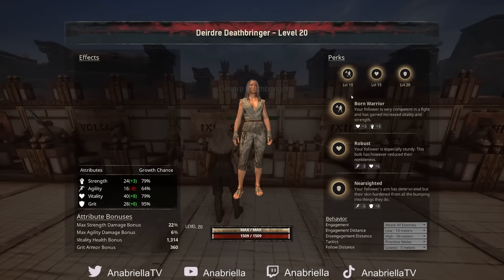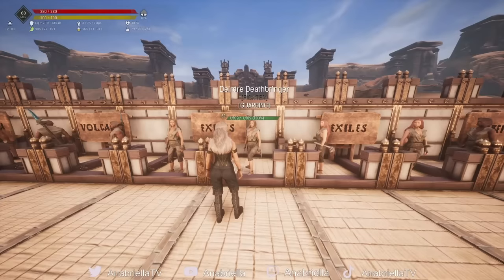Looking at Frigga's perks — she got Robust, she got Born Warrior so a bit of extra damage, a little less in agility, a little extra in grit. You can reroll these perks and maybe get some more health perks to make her a bit tankier.